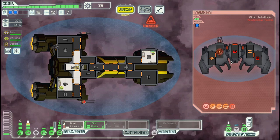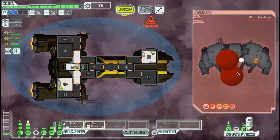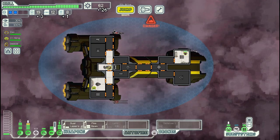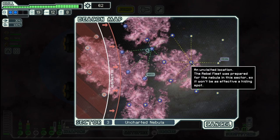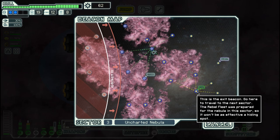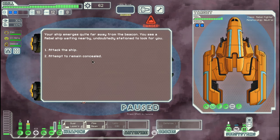We did not manage to get their shield completely down, but now they are gone. And we get more fuel and also more scrap. Let's go over here — we can backtrack if we have any time. Attack the ship.